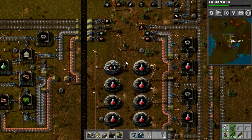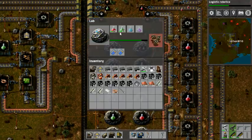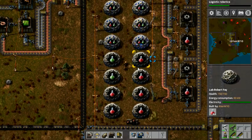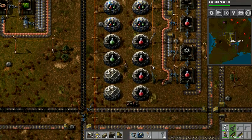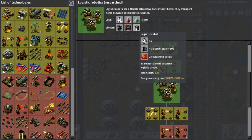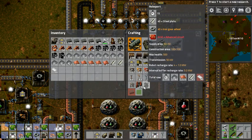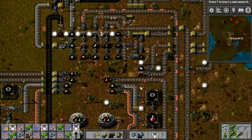Logistic robots requires more green potions, of course. I'll bring you guys back when we're done researching. Here we are - logistics robots is completed! Effects: roboport, passive provider chest, and logistic robot. That looks exciting. So that's what we needed the plastic for. Wow, that needs a lot of plastic. Good thing we got a lot of plastic.